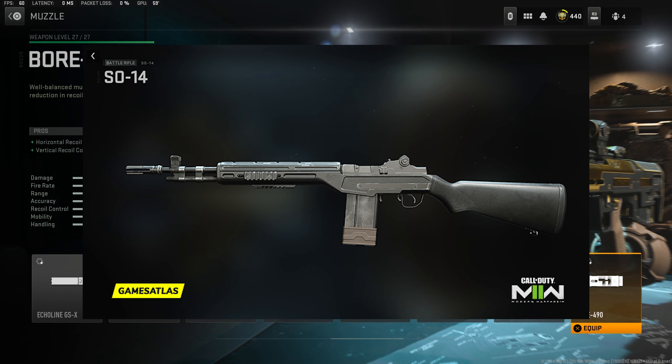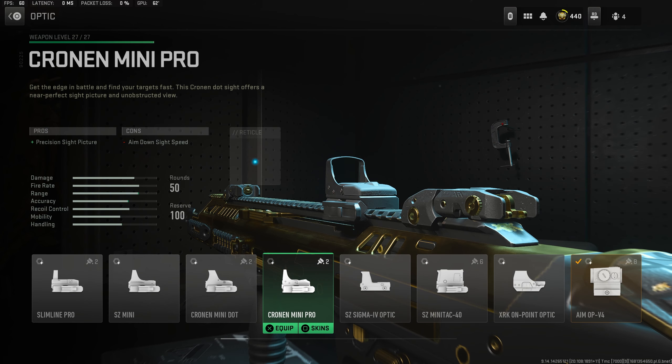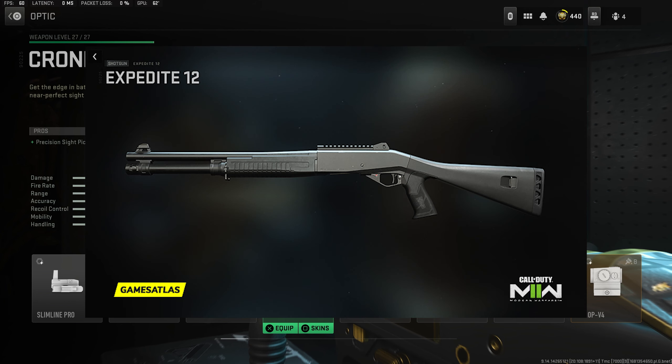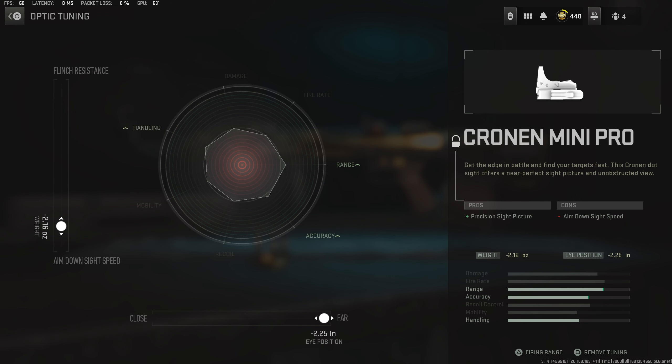Then you'll have the Lock Grip Precision attachment unlocked. For the magazine, take the 50-round mag for more bullets, allowing you to kill more enemies without reloading. Lastly for the optic, take the Aim OP V4, unlocked by getting the Bass P to weapon level 5. If you don't have that, take any other low zoom optic — my preference is the Chrono Mini Pro, unlocked by getting the Expedite 12 to weapon level 11, with that gun being unlocked at player level 9. For tuning on both optics, go down and right.